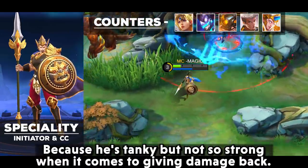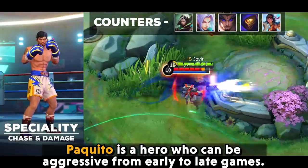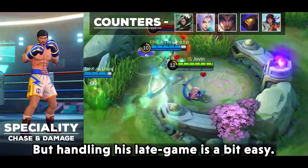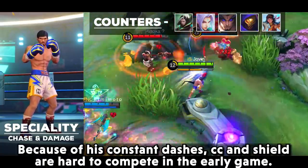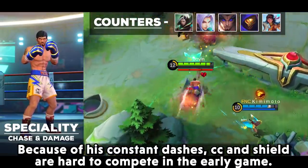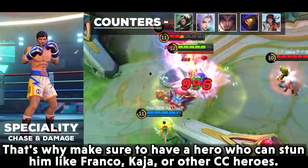Poquito is a hero who can be aggressive from early to late game, but handling his late game is a bit easier. Because of his constant dashes, CC and shields are hard to compete with in the early game. That's why make sure to have a hero who can stun him, like Franco, Kaja, or other CC heroes.